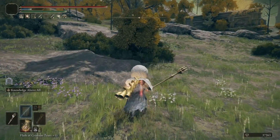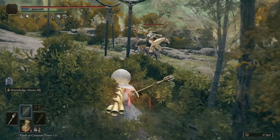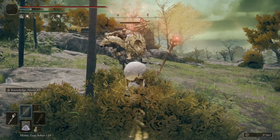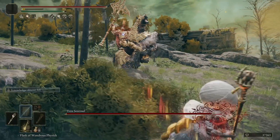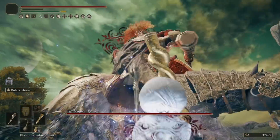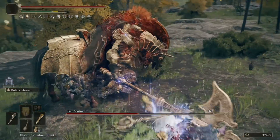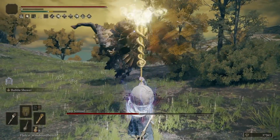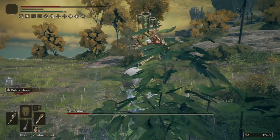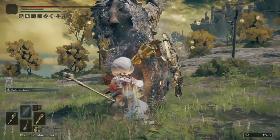The combo, in case you haven't pieced it together: cast Golden Vow before engaging, then use the Scepter of the All-Knowing when in range of the enemy — which is quite a long range, by the way. Use a mana potion if you need to, pop your Flask of Wondrous Physick, and then spam the Ash of War until the enemy is defeated. Sound easy? That's because it is. Where this thing truly excels though is big bosses — the bigger the boss, the higher the chance that you will hit as many bubbles as physically possible, and when you hit every bubble is when it goes absolutely nuts.